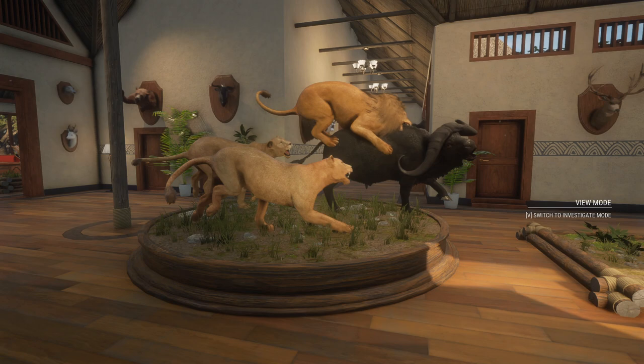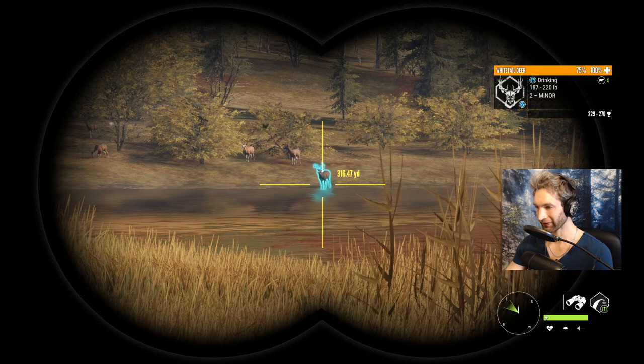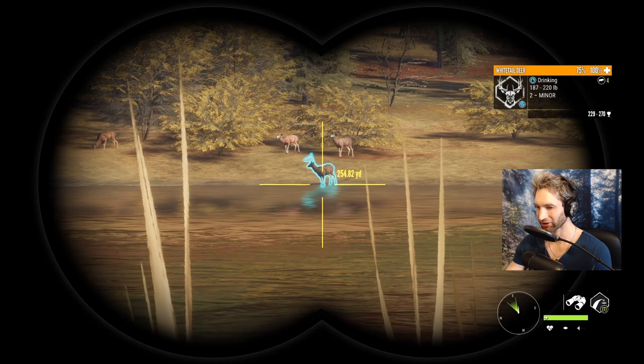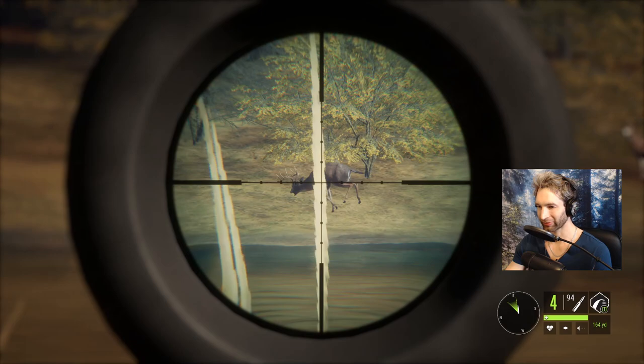That's actually a diamond potential whitetail buck. He's going to score somewhere around 240, maybe 250. If he breaks the 250 mark he could definitely score diamond. He's out there at about 300 yards but I really don't like that angle, so we're going to sneak up on him and get in a better position. We got him at about 250 yards right there and we're going to take the shot — holding right on that front shoulder, hopefully getting enough penetration to bust through.